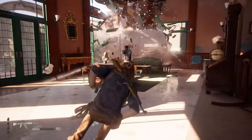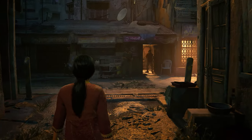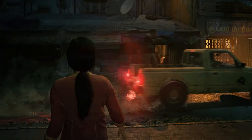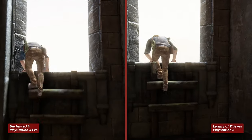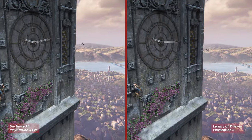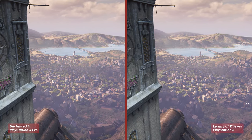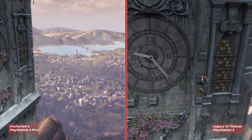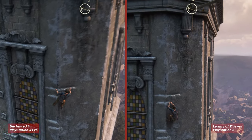Uncharted is a pretty action-heavy series, so seeing these two games running at 60 FPS is a real treat. If you want to see raw gameplay from the performance mode for both games, make sure to check them out on IGN or our YouTube. For this video we wanted to get a side-by-side comparison of some of the more action-heavy scenes, so the video on the left is Uncharted 4 running on PlayStation 4 Pro, and on the right is Legacy of Thieves running on PlayStation 5 in performance mode.